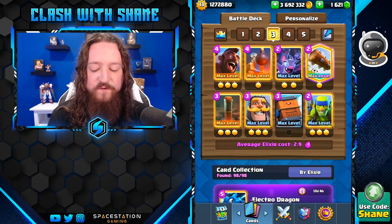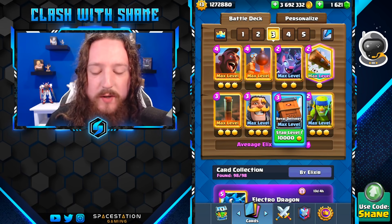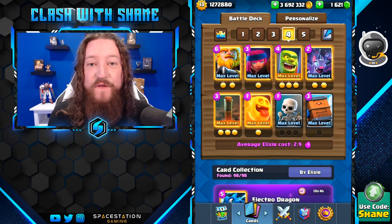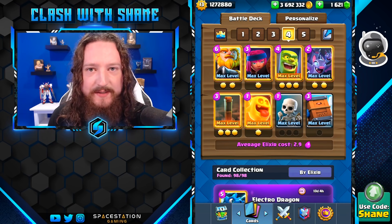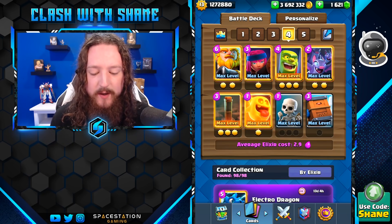Deck 3 is going to be a fast cycle Hog Rider Earthquake Bomb Tower deck with the recently buffed Royal Delivery as well — a very strong card in Clash Royale right now. Deck number 4 is going to be another fast cycle deck — tons of cycle decks in the meta right now. This is a Royal Giant 2.9 Elixir Heal Spirit cycle deck, very solid.